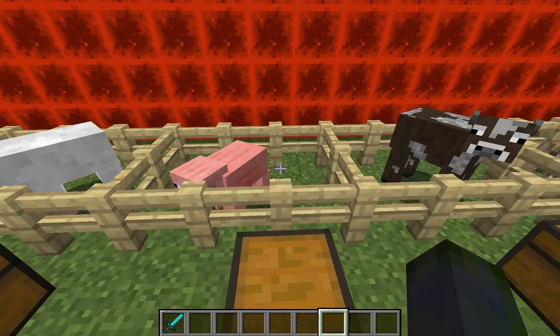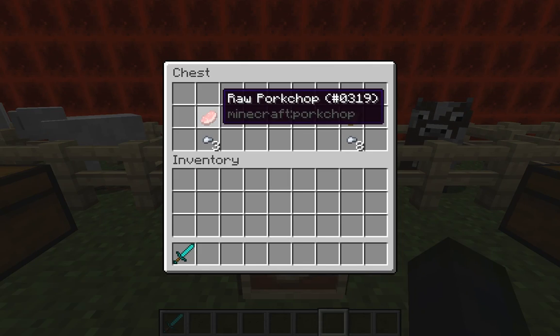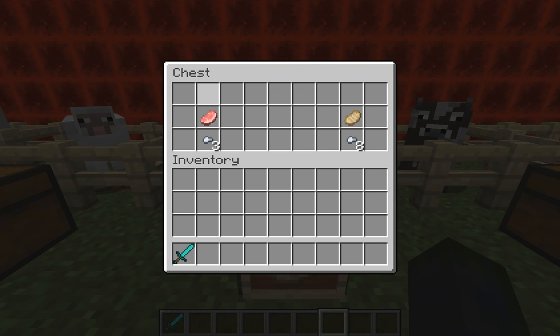Now for pigs, if you kill them you can get raw pork chop and here's where it starts going up a little — you'll get three food points. But if you cook it you will get eight.